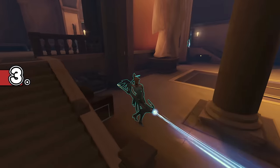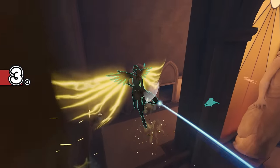Mercy's Snow Angel skin has a little halo, and that halo disappears when she activates Valkyrie for some reason.